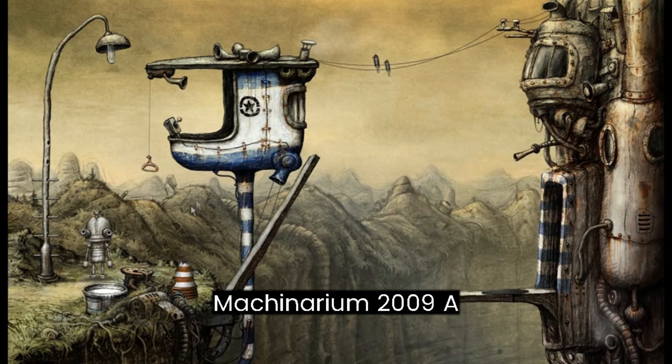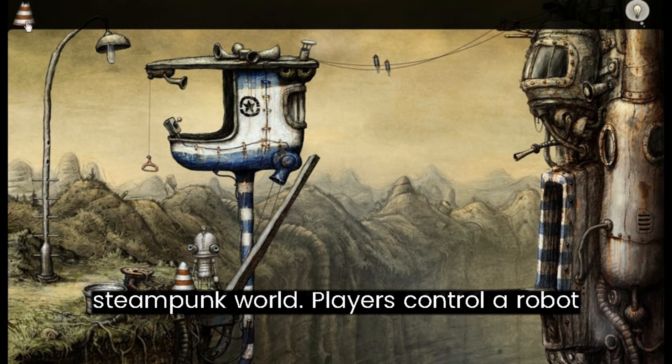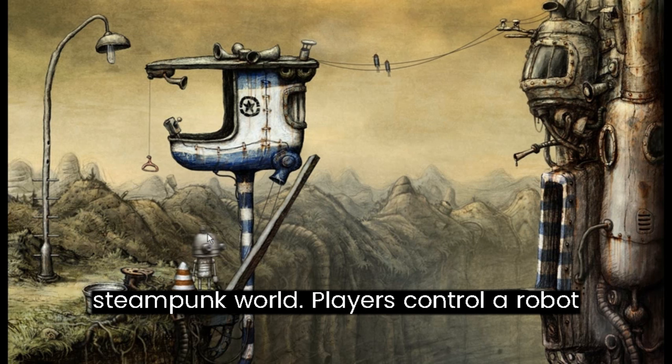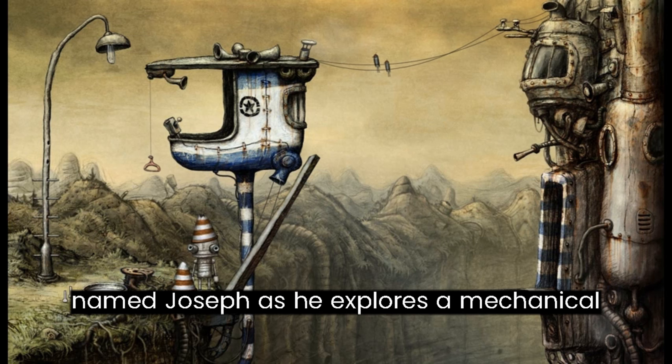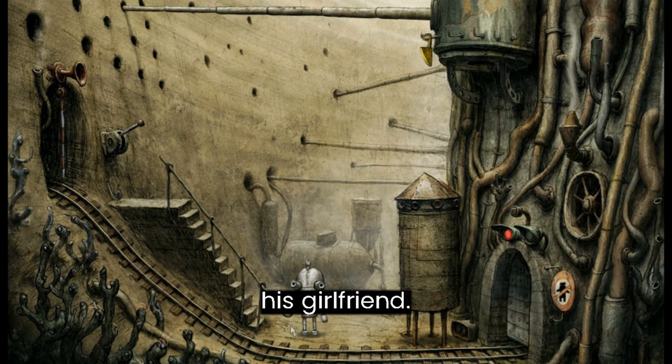Machinarium, 2009. A classic point-and-click adventure game known for its beautifully hand-drawn steampunk world. Players control a robot named Joseph as he explores a mechanical city, solves puzzles, and seeks to rescue his girlfriend.